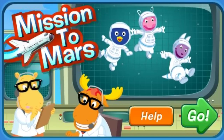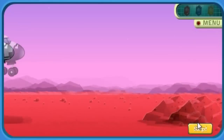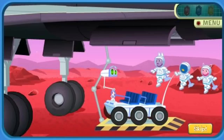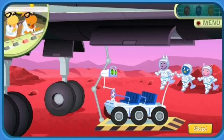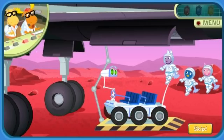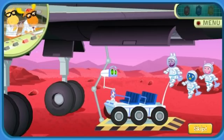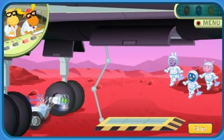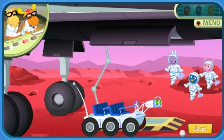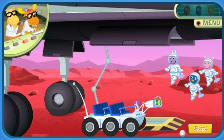Shuttle crew, come in! Shuttle crew, this is Mission Control. We have a special mission for you. Are you ready? Go, Mission Control! This is Commander Uniqua — we have landed on Mars! Yahoo! Good work, astronauts. Our friend Boinga has hidden three boinga crystals on Mars. One crystal is red, one is blue, and the other is yellow. Boinga wants us to find these crystals. Does anyone know what a boinga crystal looks like?